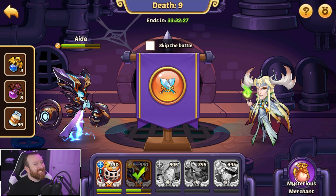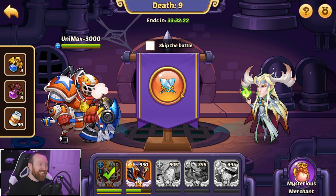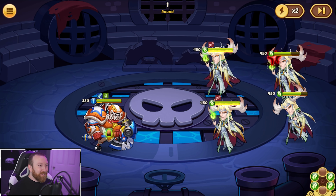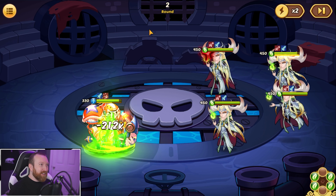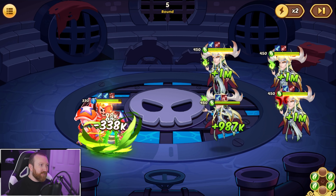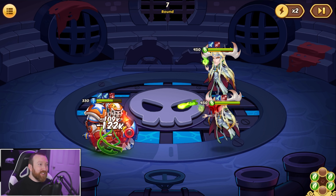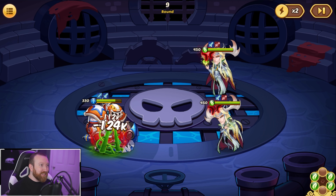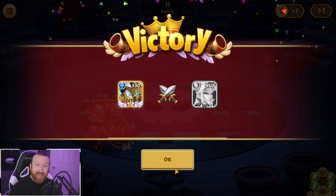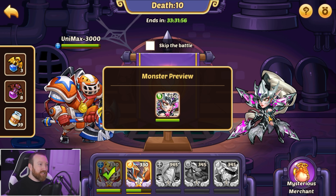Of course we get a quad wave. I guess we go in with Unimax. This is the most scuffed run we have ever seen. If he breaks out by round five we have a shot, but if he stays in there after round five... Oh, he got out! We do have a chance because we can survive against two Oberons for quite a bit. Boom — there we go, we got lucky. We high rolled Oberon, granted they're only level 450s.